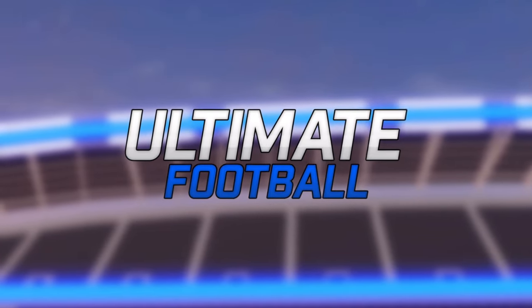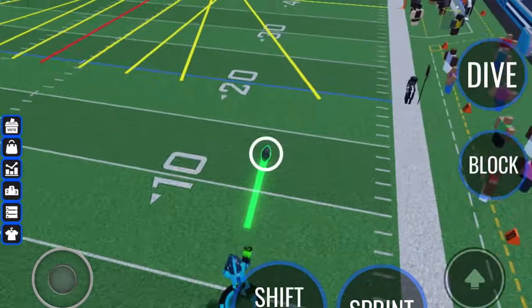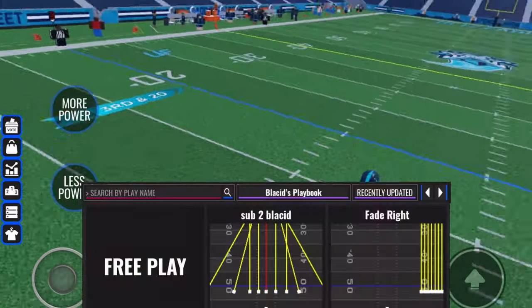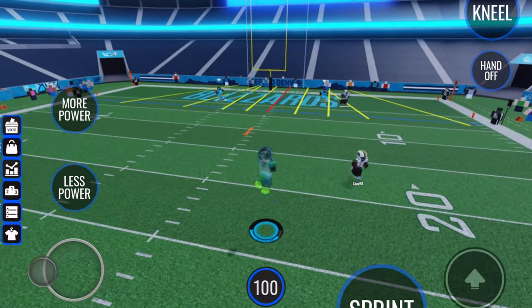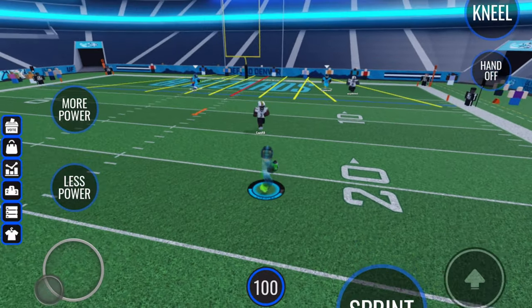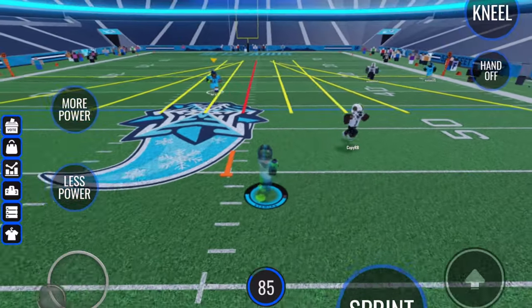Quarterback is by far the hardest position in football. I don't have a straight-up explanation but I do have tips. When it comes to throwing accurately it's all skill and practice — no one can teach anybody how to dime right away. Use between 75 and 100 power depending on how far your receiver is; the more you practice the better you'll get. For shorter routes like slants, use 90 to 100 power so the ball gets there quicker and gives the defender less time to catch up. Always lead the receiver and aim a little bit over his head. When under pressure, try to cut away from the defender and juke when he least expects it.